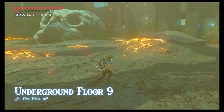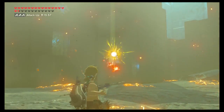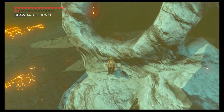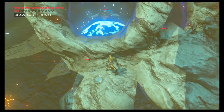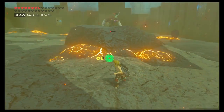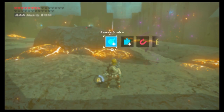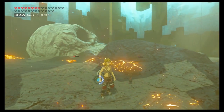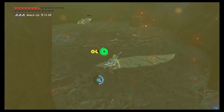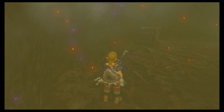On floor 9, the first thing you want to do is take out the fire Wizrobe on the left before fighting any of the enemies inside the skull. Do your best to take him out quickly without alerting the guys inside, because if they all come out at once you're going to have a bad time. Get on top of the skull and throw your bombs in over and over to do a bunch of damage — you won't take any hits while you're up there. If they see you, come take them out quickly; if you take a hit, try to get into a one-on-one fight. Throw your remote bombs in to clear out the last Lizalfos and rush him before he starts his flame breath attack.